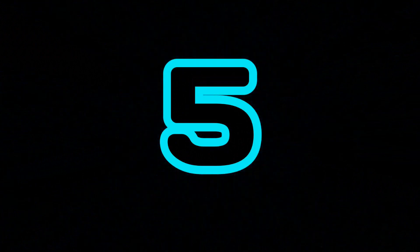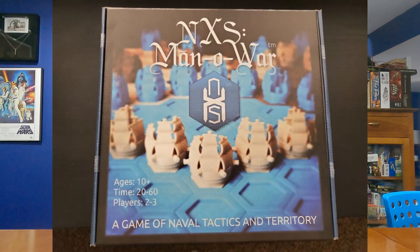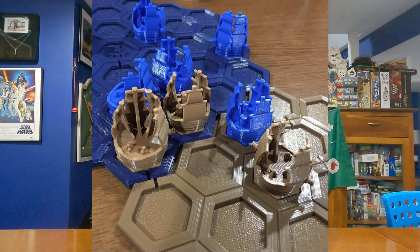Number 5. My number 5 favorite nautically themed game is the other abstract strategy game on my list — I referenced it when talking about Raft and Scupper. This is Nexus Man of War. There are a couple versions of Nexus now because it's an abstract game with different themes, but the first theme they put on it was Age of Sail Battles: Man of War. You can still buy this version with the 3D printed ships and 3D printed boards, which I think looks really awesome and has great table presence.